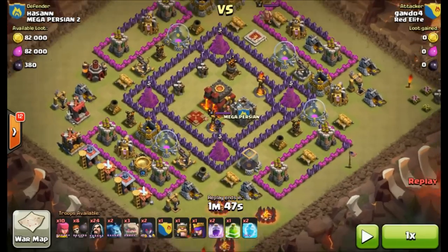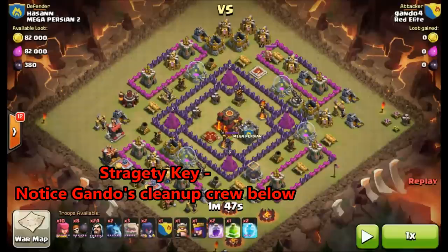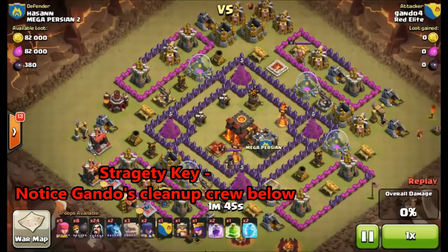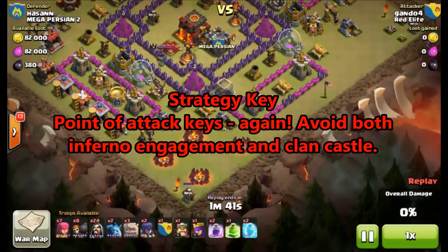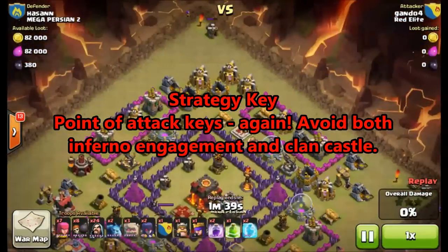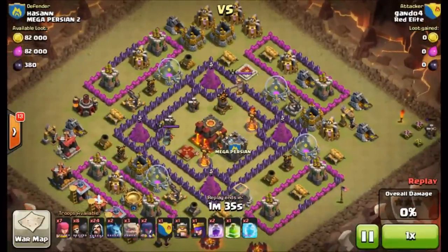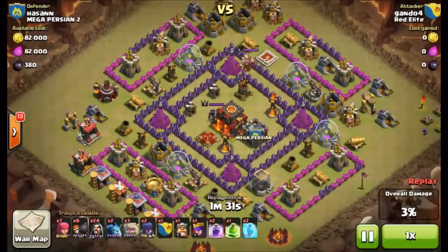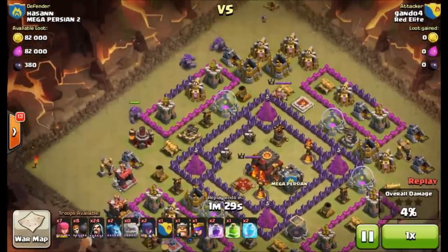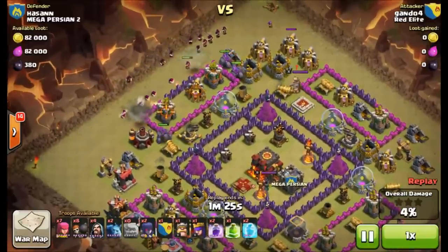Where would you attack from this base? Gondo is a very interesting base — you see this design quite a lot. Strategy key: notice the cleanup crew. As you can see, he does bring his minions and nine archers, and he's going to start by sniping those outside builder huts. Never go into an attack without planning out the entire attack. I've seen so many 40 to 49 percent raids where people just didn't clean up the extra units.